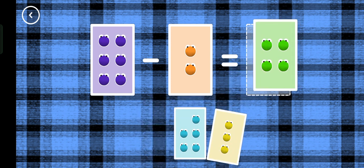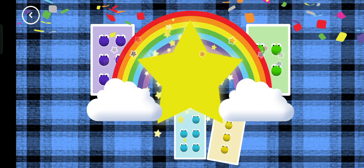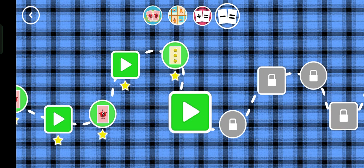Four, six minus two equals four. Well done! You've earned a star. You've unlocked a new number.